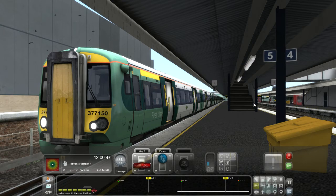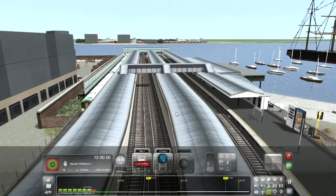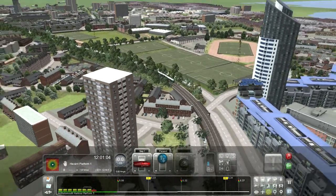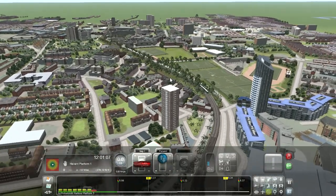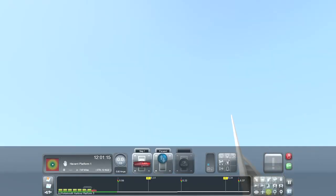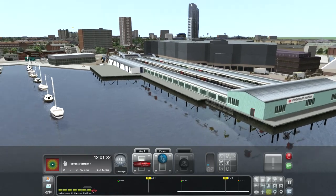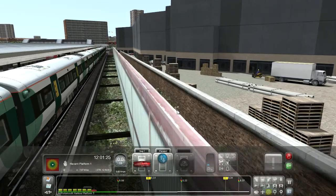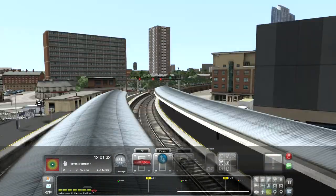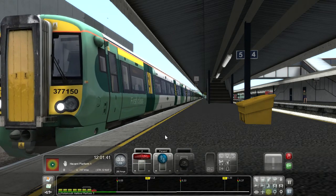Now we just need to open the doors. Perfect - so now we just need to wait for the passengers to load and then we'll be on our way down to Havant, stopping at every station along the way. I'll attempt the announcement: this is a Southern service to Havant, calling at Portsmouth and Southsea, Fratton - oh I've said Fratton - Hilsea, Bedhampton, and then Havant. That's probably wrong but I might have got it right. We are now ready to go.